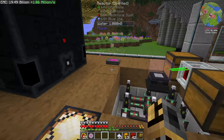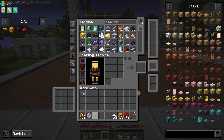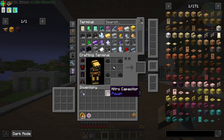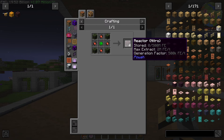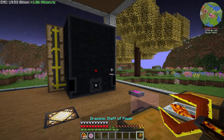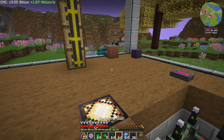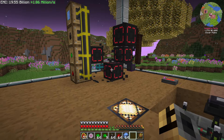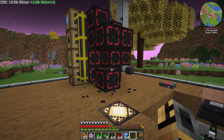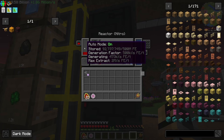I'll let it power up a little bit more to make sure our batteries are full before we switch it over. Almost three stacks of nitro crystals — we have more than enough. So now we just need to assemble this. We should have about four million in the bank, and then we can just slap it down and our power problems are gone. We were getting 93-ish thousand a tick — now we get 473,000. Just a minor upgrade there — an extra 300-something thousand.